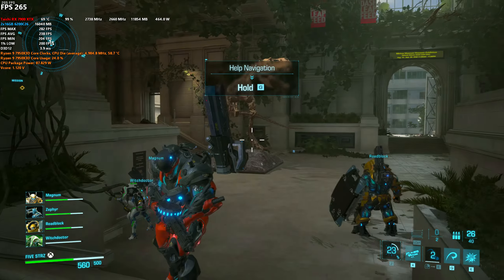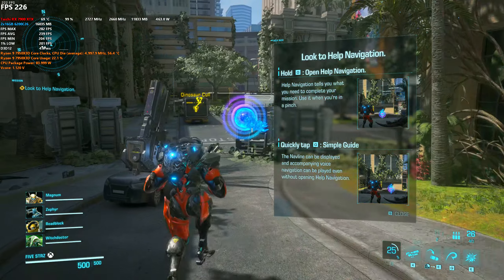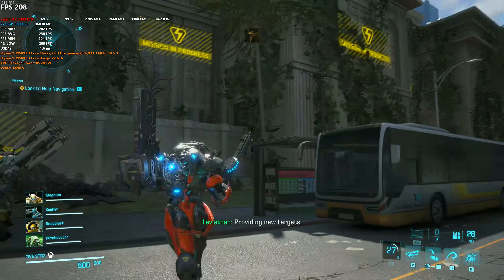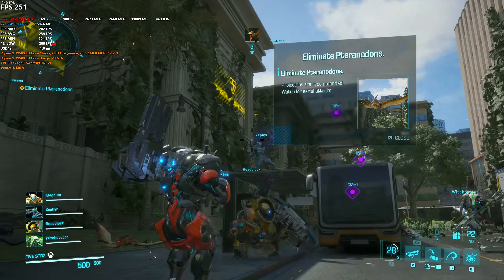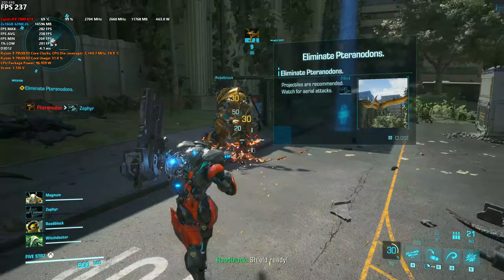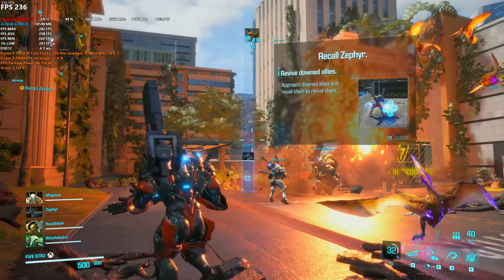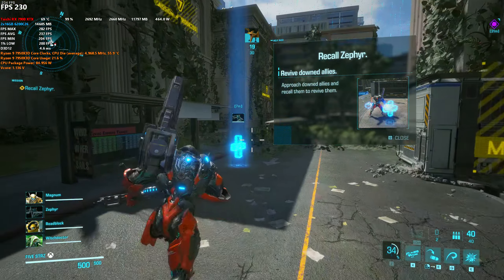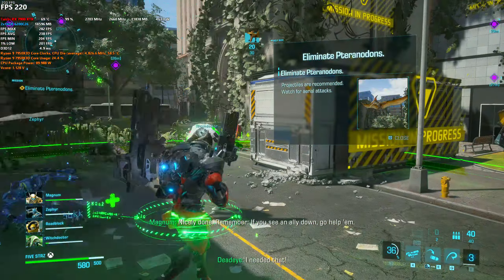Let me fill you in on a neat little trick — you can view mission info by bringing up help navigation. Use this when you're in a pinch. Providing new targets — engage and eliminate the Pteranodons. Those tickets have done Zephyr — go over there and give them a recall. You're not going anywhere. Go over there and give them a recall. I need you to — ally down, go help them.